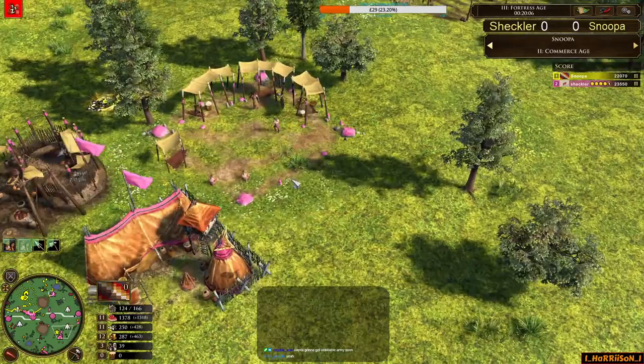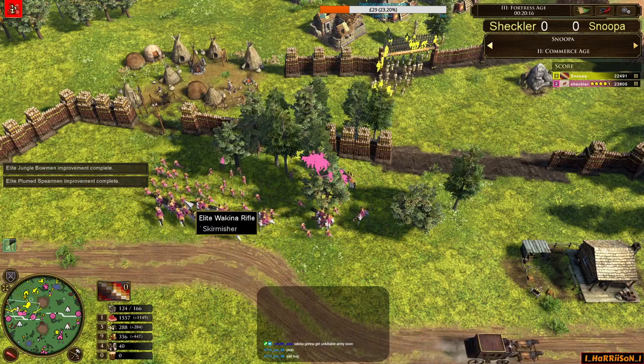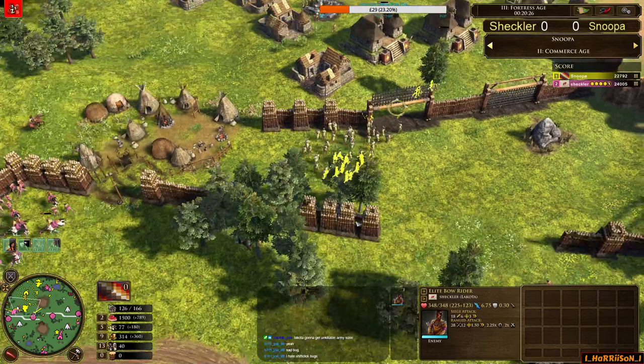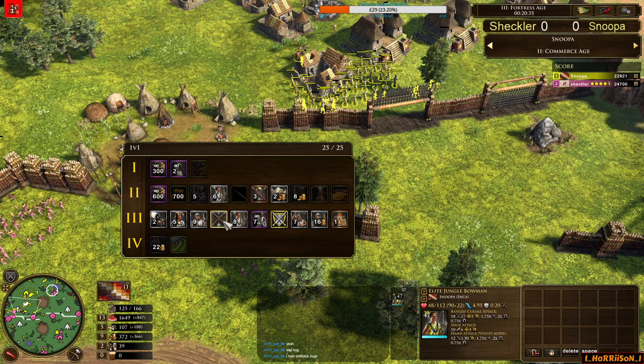Can't see Sheckler dropping down a Town Center — he has map control, he wants to send all his resources into units and keep the pressure. In the meantime, Snooper is aging up now, aging up with the Messenger going for the quick age up — looking to get elite bowmen, elite spearmen, maybe go for the armour tech at the Warhuts as well, something to help the longevity of all the units, maybe the Plumed Spearmen in hand combat versus Axe Riders. Siege dance has been called from Sheckler's community plaza.